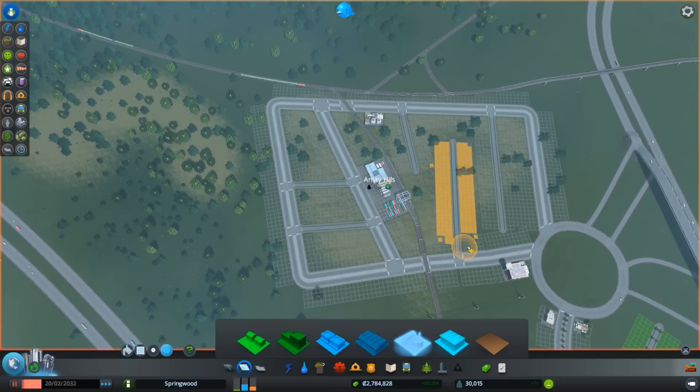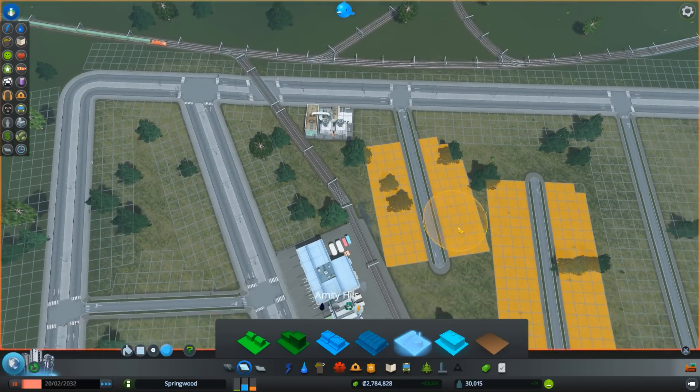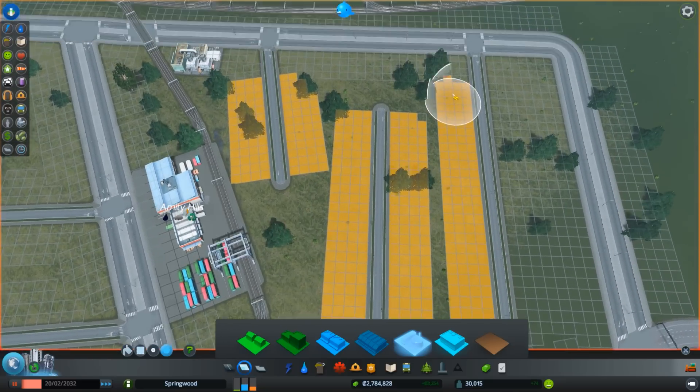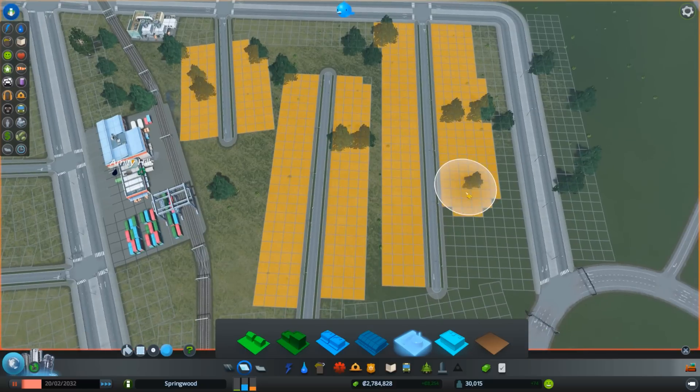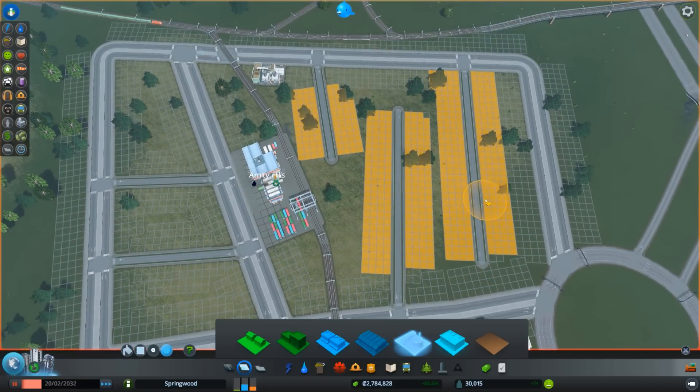Let's try to set up nice blocks here — full blocks — so we can get some nice industry out of that. Zoom in a bit. Here, do we want to have it like this? For now let's not overdo it with the job situation here.